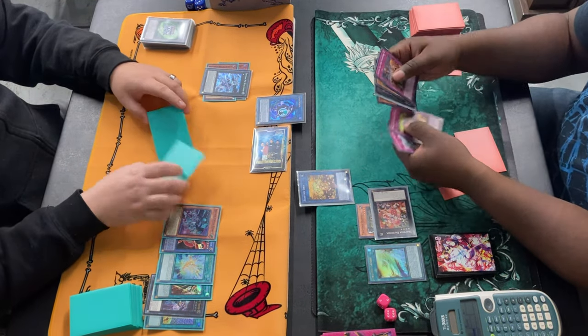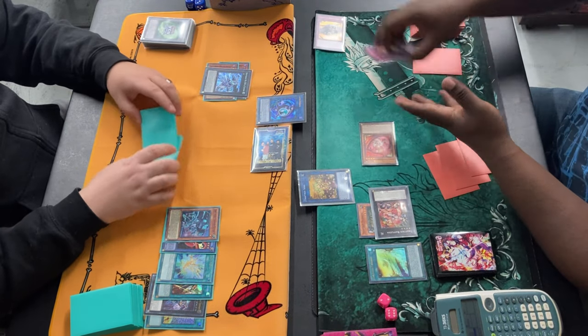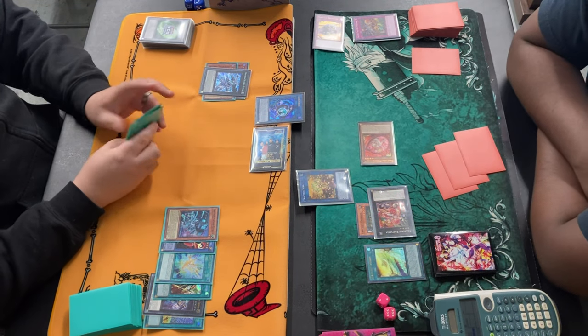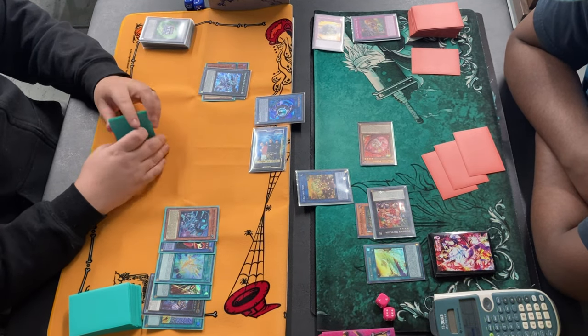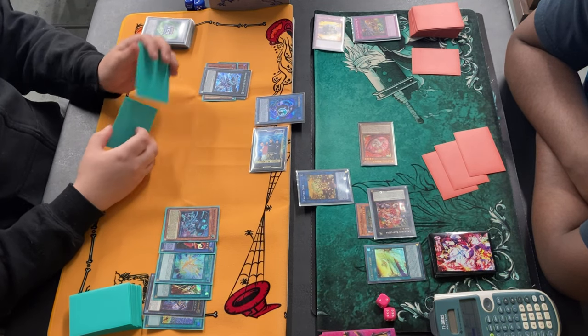Fafnir sends Gamma. Holtea summon. Pingula — whenever Pingula is Special Summoned, he can banish a monster on the field. He banishes, targets Fafnir.